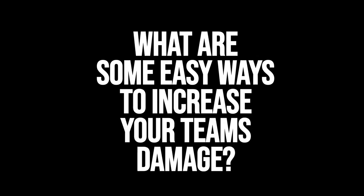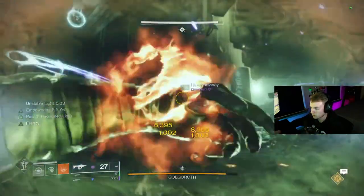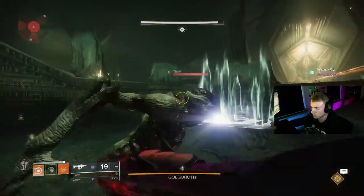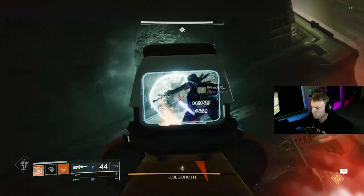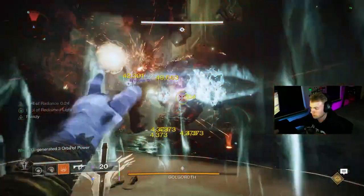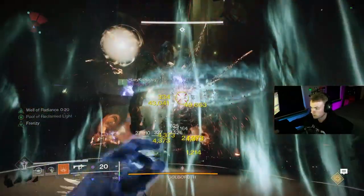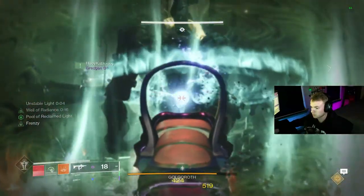So what are some easy ways to increase your team's damage? You can always reach Pinnacle Cap and get a +20 artifact bonus, which allows you to hit for the max damage you can, but not everybody has time to reach this, including myself each season. So in this video I wanted to go over 4 methods to boost your damage on top of regular buffs and debuffs, and these are also going to apply for your whole team during a damage phase — not just yourself. We're not going to be using any 1 class for the most part, or be using any supers that are class specific.